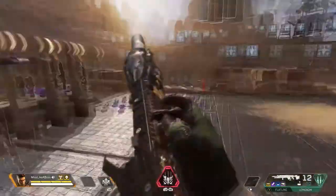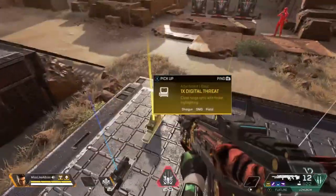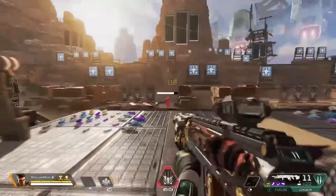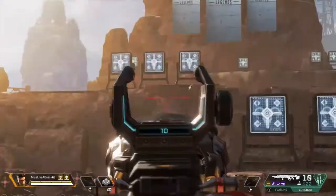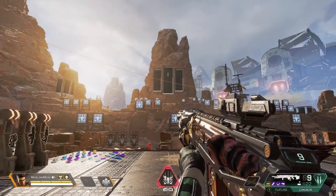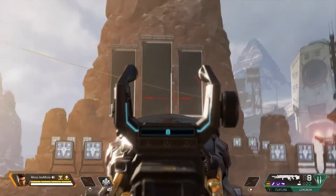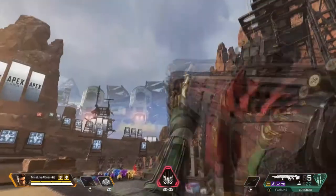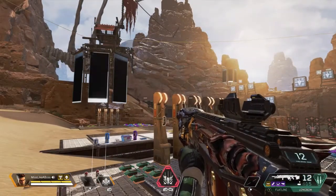This is the Longbow — it's a sniper. The Longbow used to be amazing but they nerfed it because people were complaining about how strong it was. A fun fact about this one: it has a really nasty bullet drop, so over long distances the bullet tends to curve at the end and just drops down. You need to be extremely accurate and aim a little higher than where your target is. This is different from the Triple Take, which is a three-round burst that shoots fairly straight.